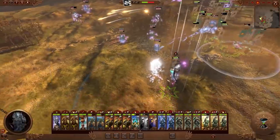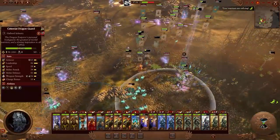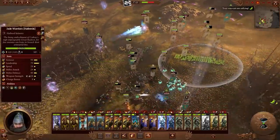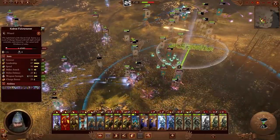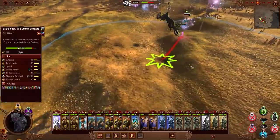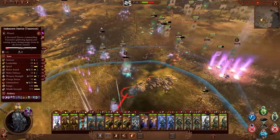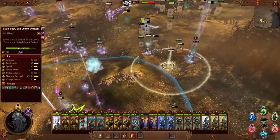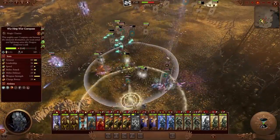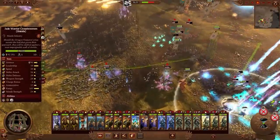One thing about the Cathay army is that they have the yin and yang mechanic where yang units are pretty much any melee-focused units and yin units are any missile or ranged-focused units. If you've got yin and yang units near each other — I think if you have two units near each other of both types — you'll get the maximum effect. You get extra melee defense, extra leadership. If you're a yang unit, a melee unit, you get that, and if you're a yin unit you'll get reload skill, so faster reloads and a buff to leadership. So it's going to pay to have a mixture of yin and yang units, melee and ranged units, to make the most of that mechanic.